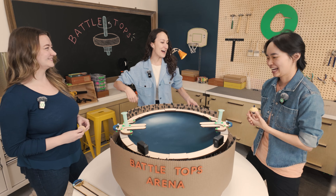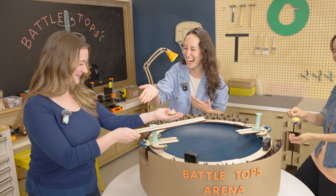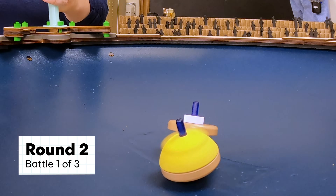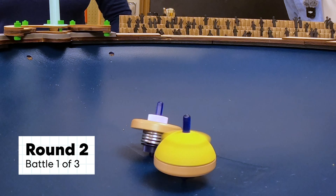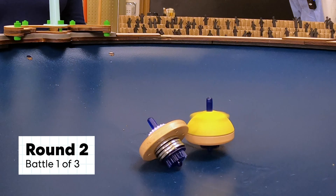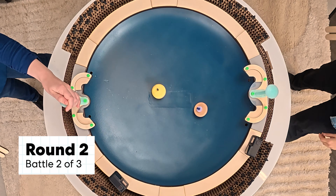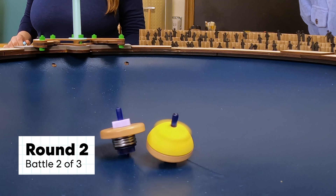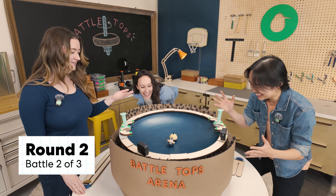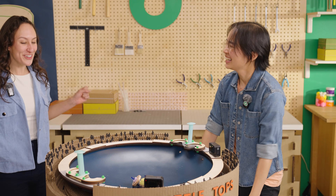Round two: Clawnado versus the very big, very huge top and launcher. Three, two, one, go. They're bumping, both staying really steady — these are good fighters. Three, two, one, go. The big, huge top is aggressive — it's moving so perfectly. And she's down! Congratulations, Clawnado — you're going to the finale.